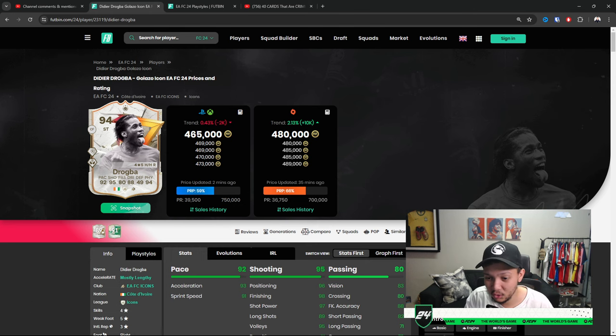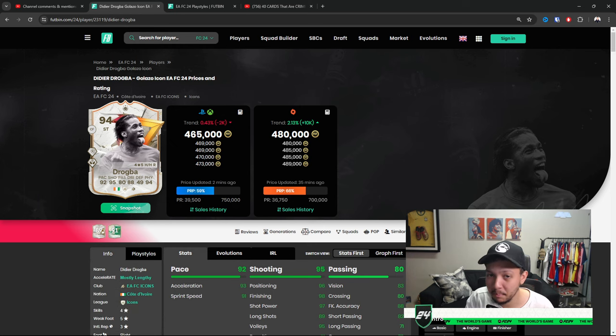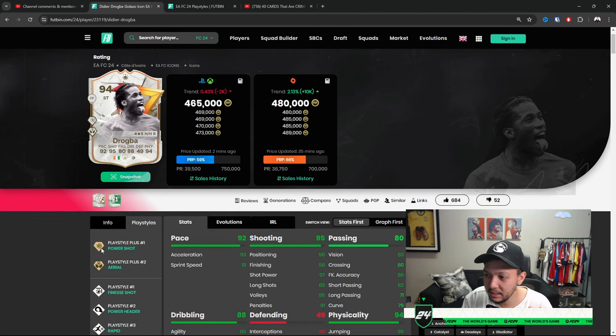Team of the Season is coming out soon. Now playstyle pluses are very important — I'm mainly going to focus on the playstyle plus. If you don't know what that is, on Futbin they're the ones highlighted in yellow — basically the best aspects of a certain card. For instance, Drogba has power shot and aerial as the best aspects of his game.